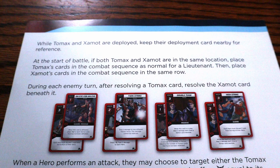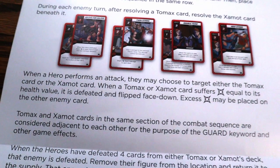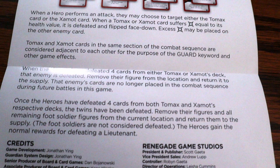While Tomax and Xamont are deployed, keep their deployed cards nearby for reference. At the start of the battle, if both are in the same location, place Tomax's card in the combat sequence as normal for a lieutenant, then place Xamont's card in the combat sequence in the same row. During each enemy turn, after resolving Tomax's card, resolve Xamont's card beneath it. When a hero performs an attack, they may choose to target either Tomax's card or the Xamont card.